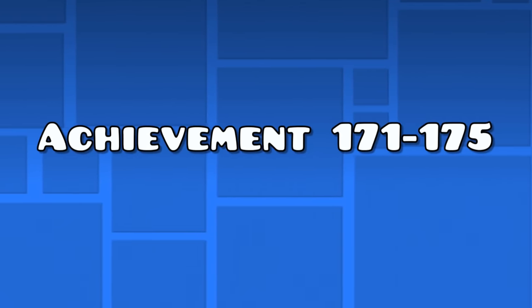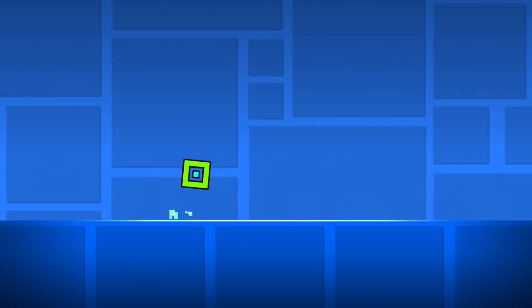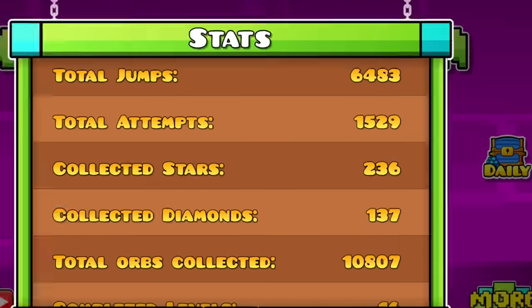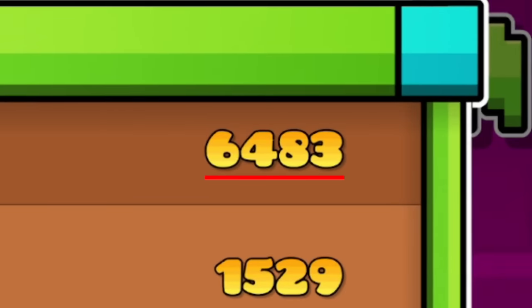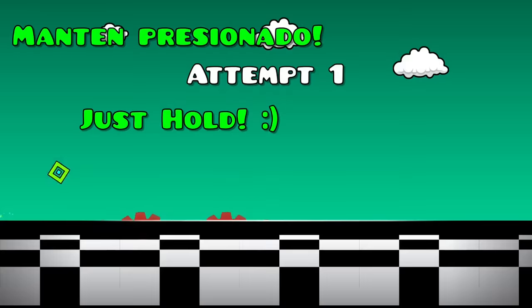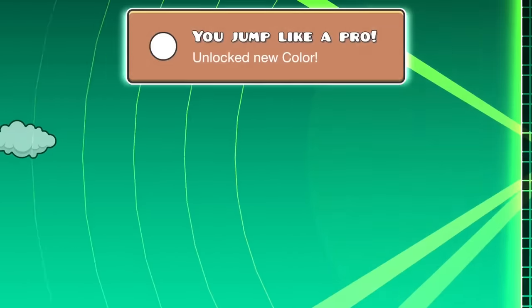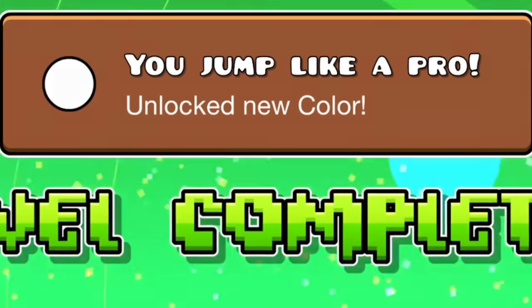Achievements 171 to 175 — the jump achievements. Achievement "Bounce" can be obtained by just jumping in a level, which you will gradually get by playing a lot. But if you're too lazy for that, here's an easy fix: in the search bar type "jump glitch" and play the second level. If you hold there, the game will let you jump a lot of times and you can get all the jump achievements in less than a minute.